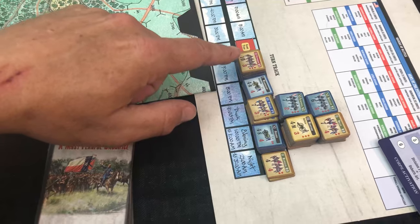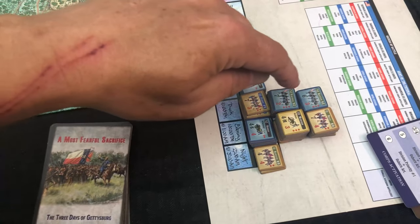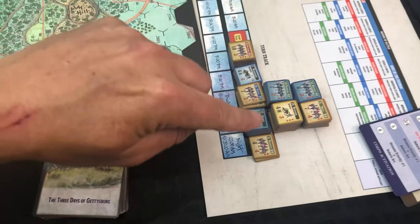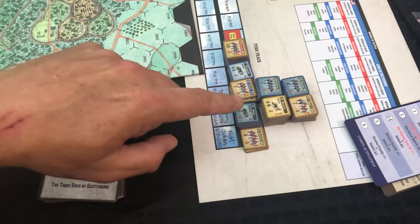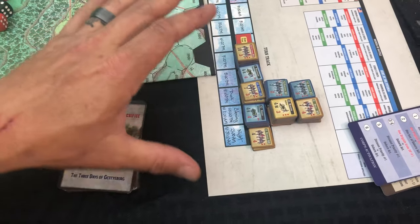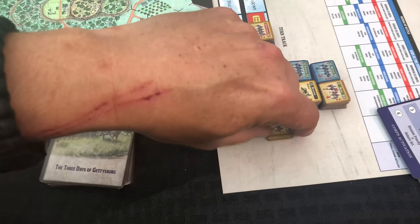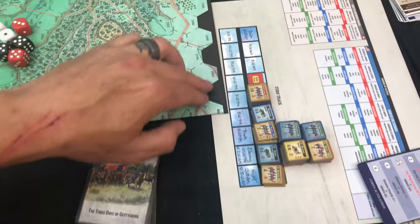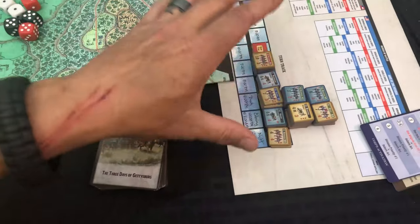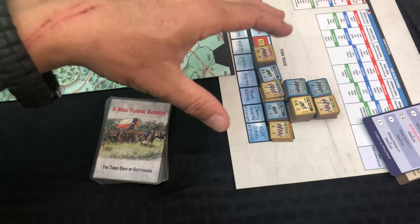Some do have multiple colors - these are confederate forces joining in, and underneath I've got some union forces. This first set of turns is going to be very union heavy because they get units on each turn, while the confederates are only getting a few here and there. Then there's a huge stack of union troops that come in. At 12 o'clock they get the huge stack, and it's not until one o'clock that a huge stack of confederate troops come in - so they're going to have to be holding ground early.